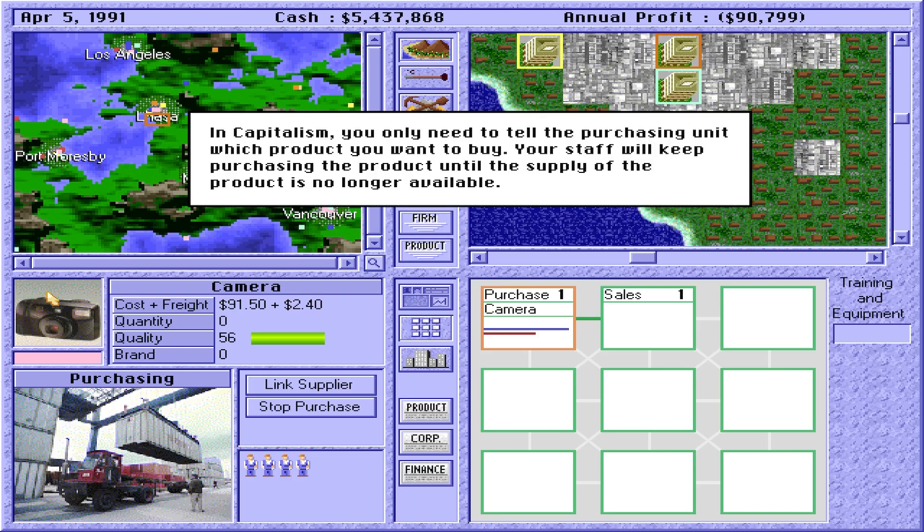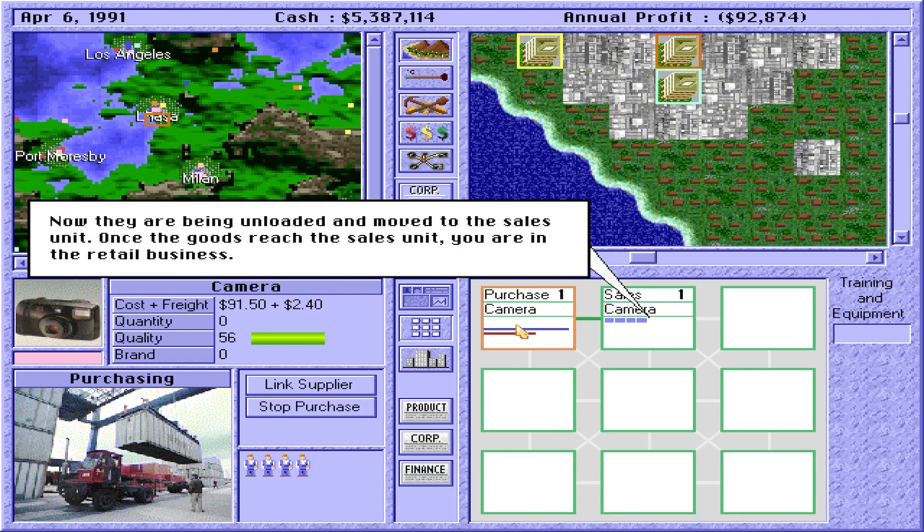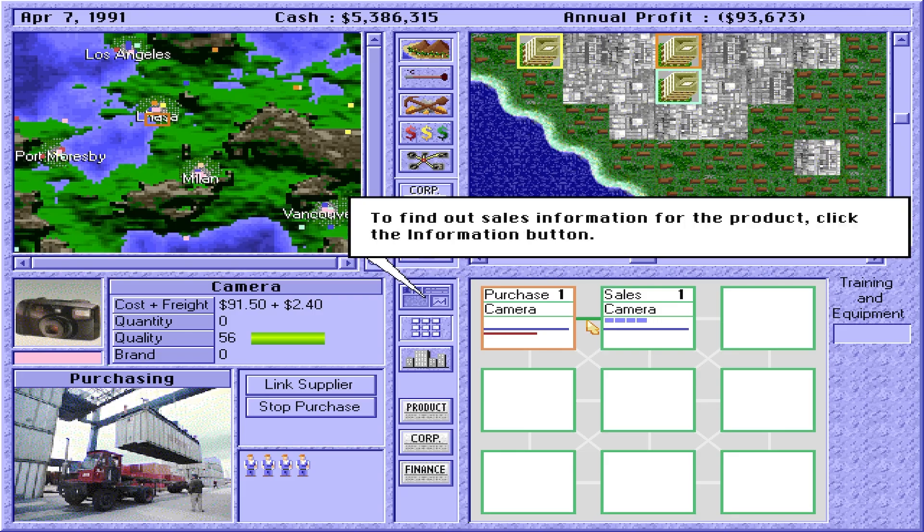In Capitalism, you only need to tell the purchasing unit which product you want to buy. Your staff will keep purchasing the product until the supply of the product is no longer available. The goods you have ordered are still on their way to your department store. Now they are being unloaded and moved to the sales unit. Once the goods reach the sales unit, you are in the retail business. To find out sales information for the product, click the Information button.